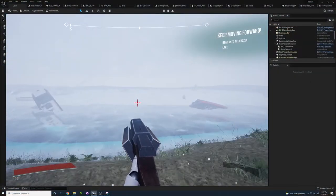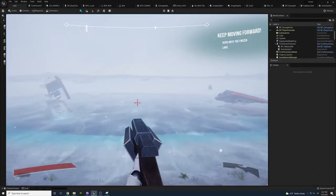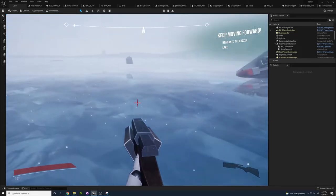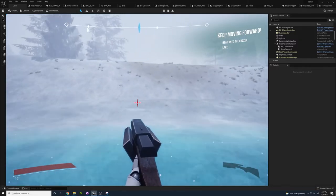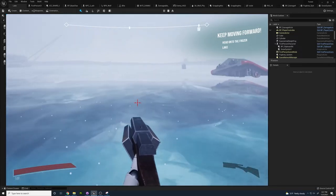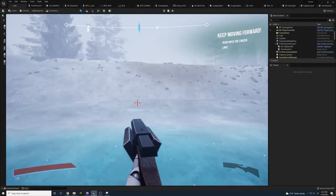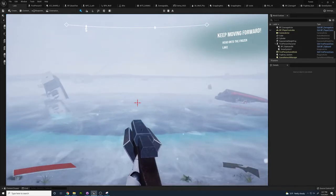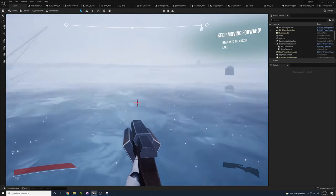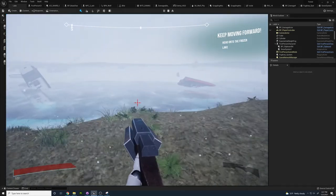After that process was complete, I moved on to creating our ice material used in the lake level for the frozen-over lake. That was quite a problem, because it was quite difficult to create an ice texture. The combination of the opacity, the base color, and the normals all blending together — while making sure one didn't overpower the other so it still looked good but also had that ice feel — was quite tricky and took a lot of research and trial and error. But eventually I did come out with the result that's in the level.